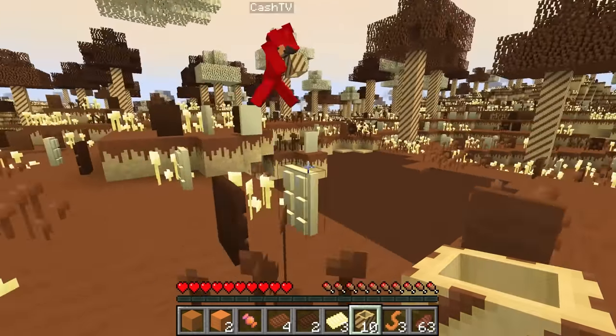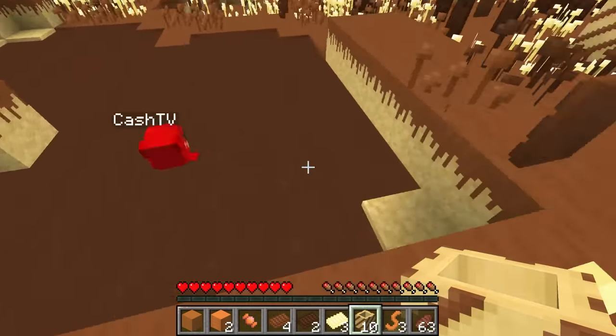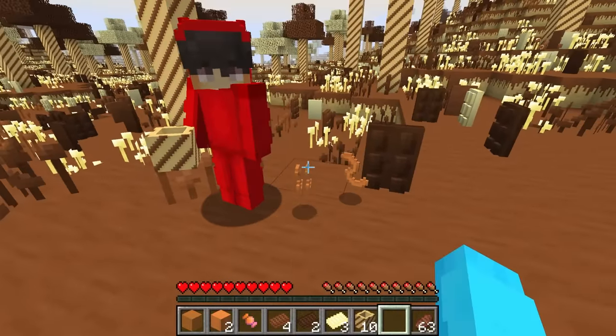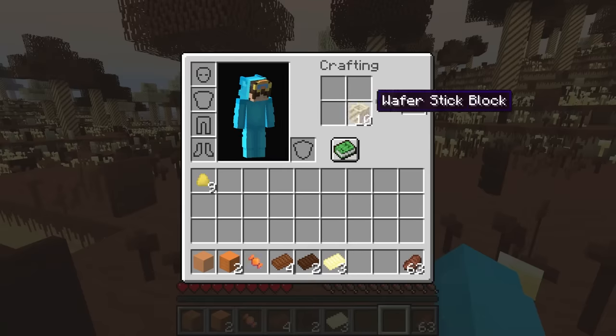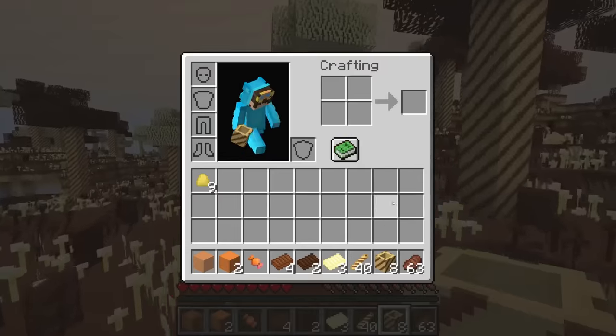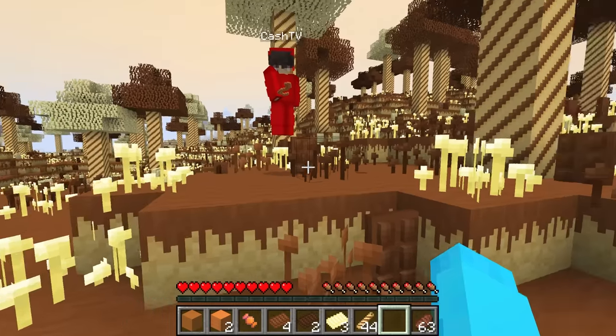Cash, is chocolate your favorite piece of candy? No, mine is gummy bears. Oh, then here you go, Cash. I like chocolate. I like gummies more. But wait, what can I make with these wafer blocks? I can make wafer sticks. Do you have that crafting table? I have an idea. Here you go.